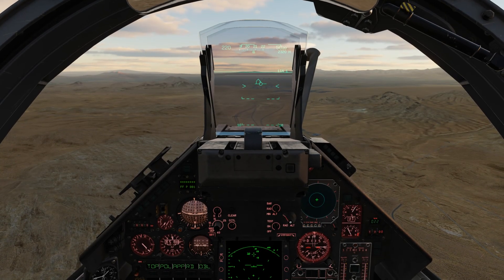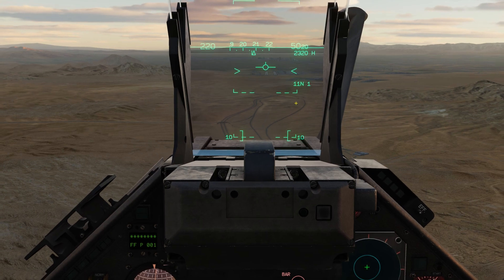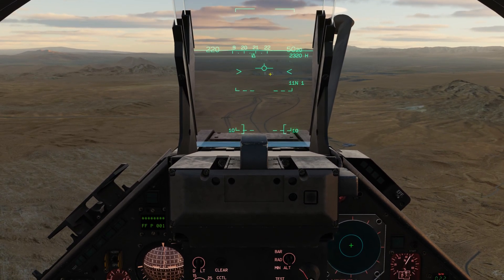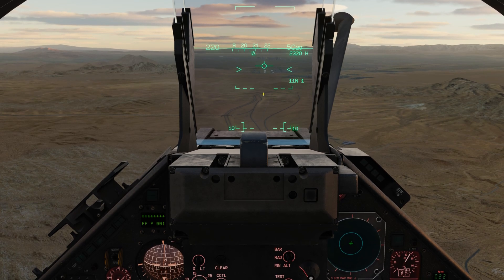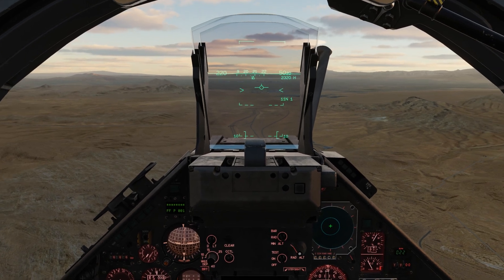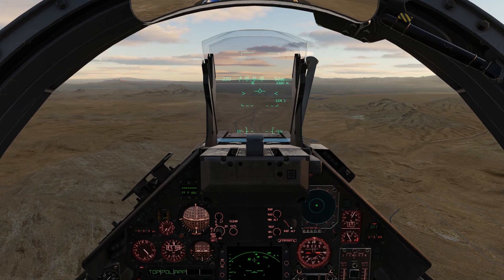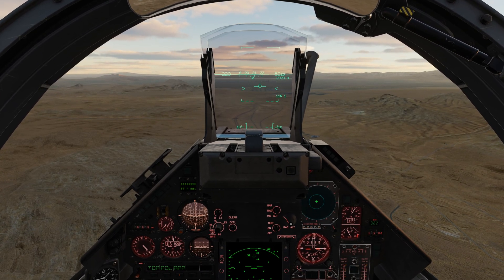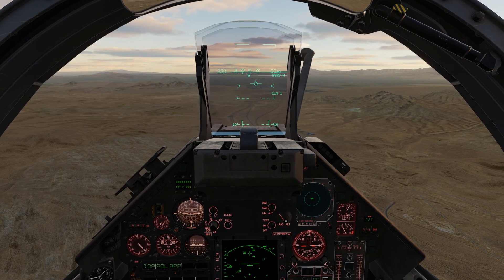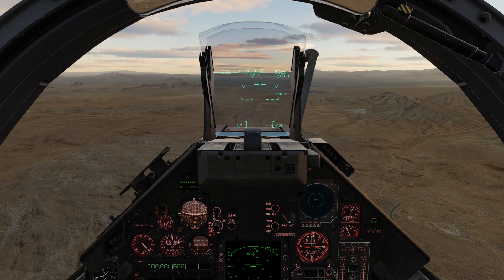This portion of the video we're going to go over regular approach mode. What I mean by that is when you click approach you're going to get HUD symbology. Normally if the runway had navigation assistance or guidance to get you into the airfield you would have different symbology, but here we don't have any. So say you're playing a map and the airfield you're landing at doesn't have any navigation assistance, or if you're playing multiplayer and the mission maker forgot to put down the proper waypoint for landing and your plane doesn't have the landing information it needs — we can use regular approach mode and just land just fine.